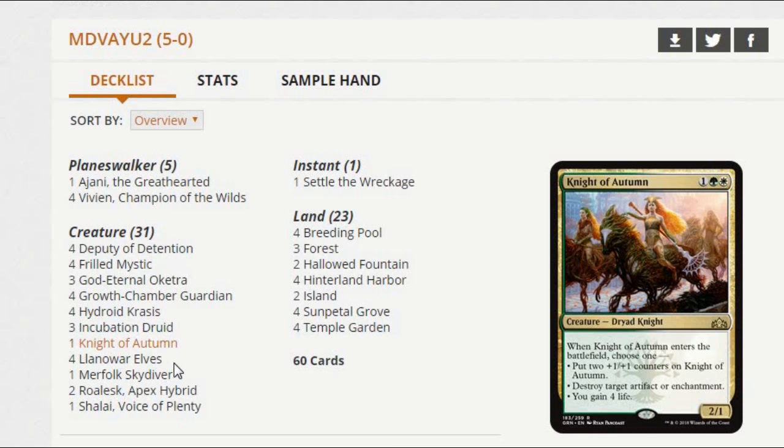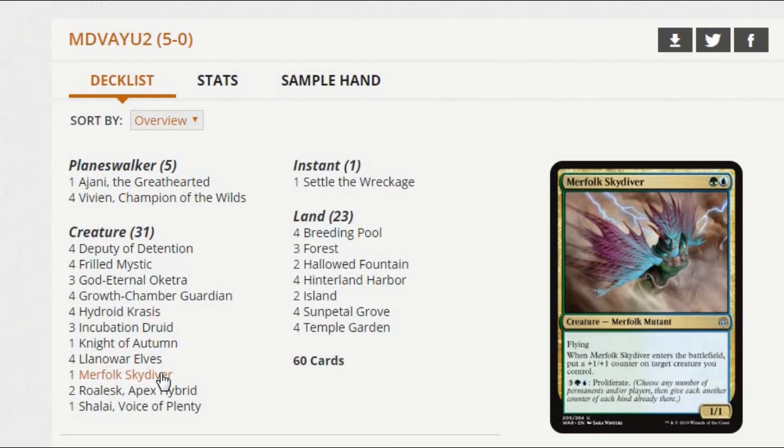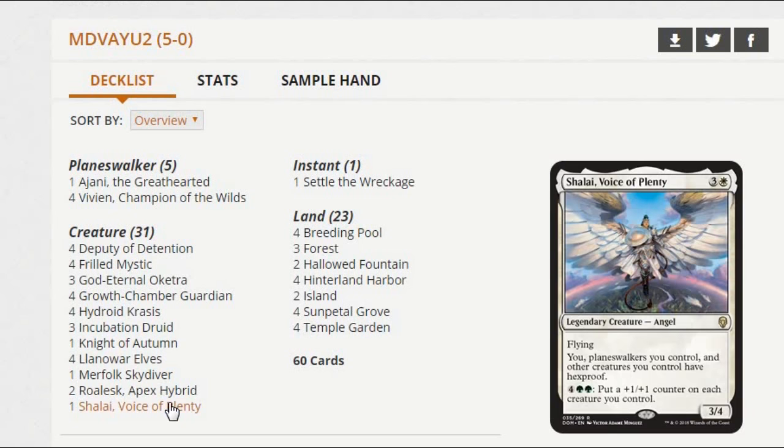There are a bunch of other spicy one-ofs in here. There's Merfolk Skydiver, which almost certainly gets cut — it goes pretty well with Incubation Druid and some other stuff, and Proliferate works really nicely with our Planeswalkers and Growchamber Guardians. But I'm just not 100% sure this ends up making the cut entirely. The deck does need to fill out its two-drop slot a little bit — there's probably better ways to do it. It's fine to play at instant speed though: you get a counter on something, a flash blocker that flies, and you can Proliferate at instant speed if you have seven mana. But again, I'm not sure that even with all of that play on the card it ends up making the cut. There's also the silver-bullet Shalai — that could be a two-of, and it's just a great card for the deck.